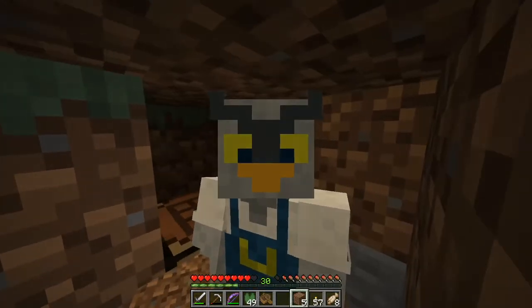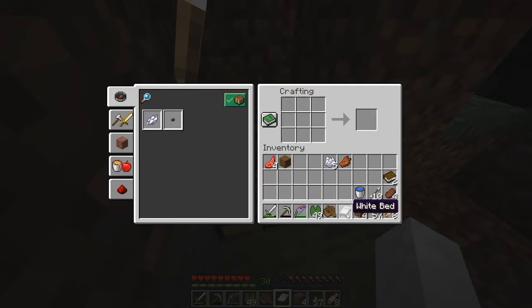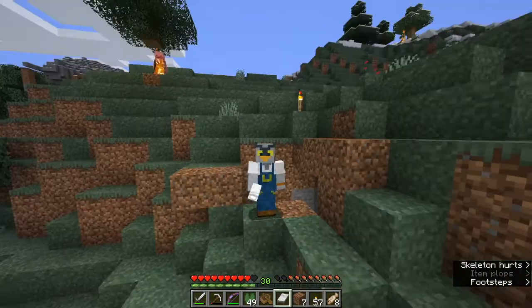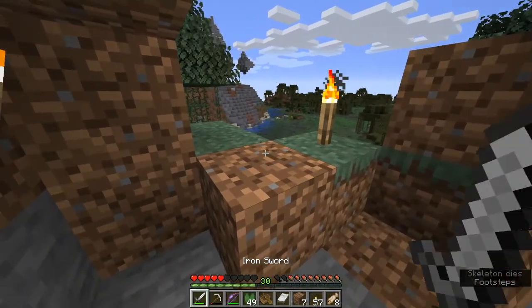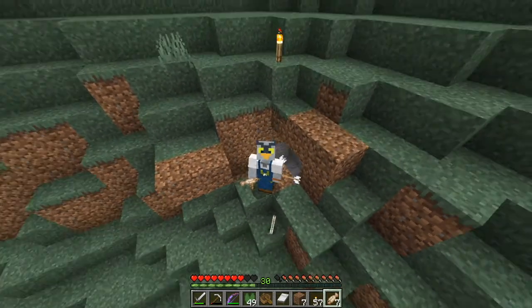I guess I'm just gonna have to wait it out until it's morning time. Okay, I didn't feel like waiting so I went out and found a skeleton, which means we should be able to take bone meal and make white dye, make white wool, and make a white bed. So yeah, that was scary — probably should think that through a little more the next time I go adventuring.